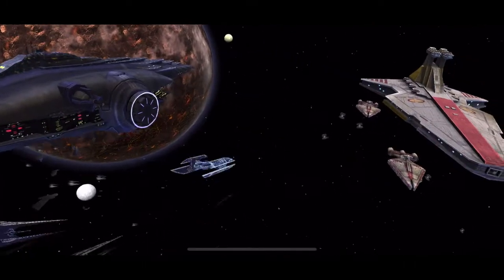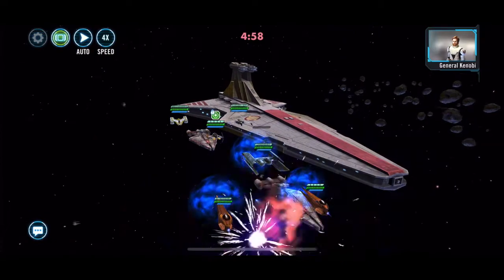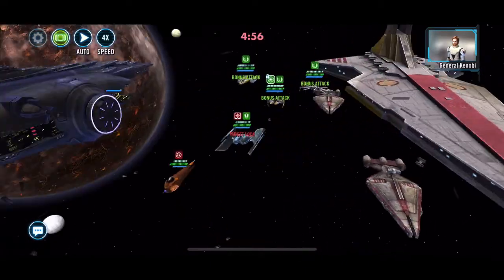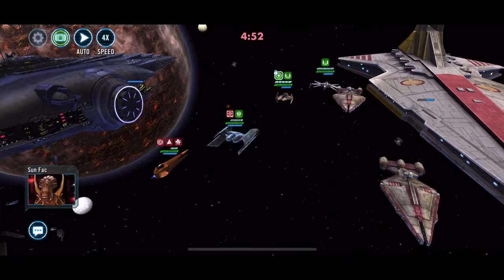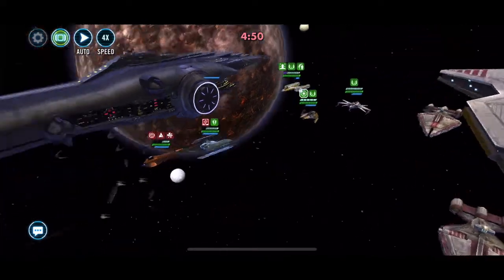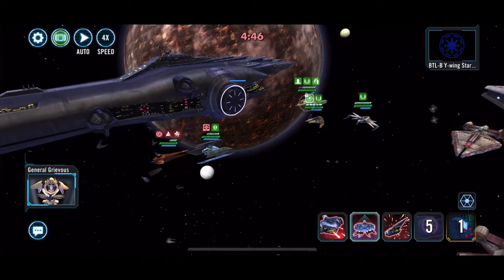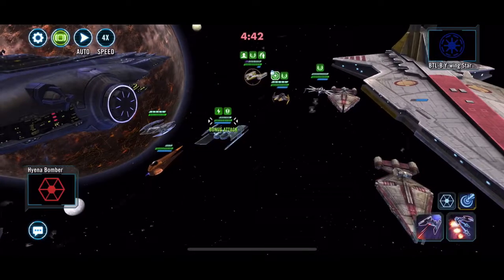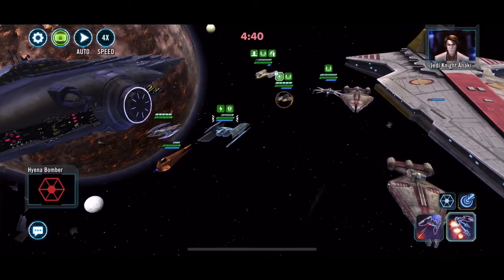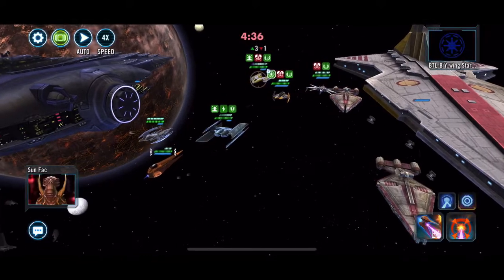The same comp can work against a Rex comp as well. With the Rex comp, they do AOEs and you're down two ships very quickly, depending on status and whatever — I find, and I don't quite understand it fully, even with the target lock.